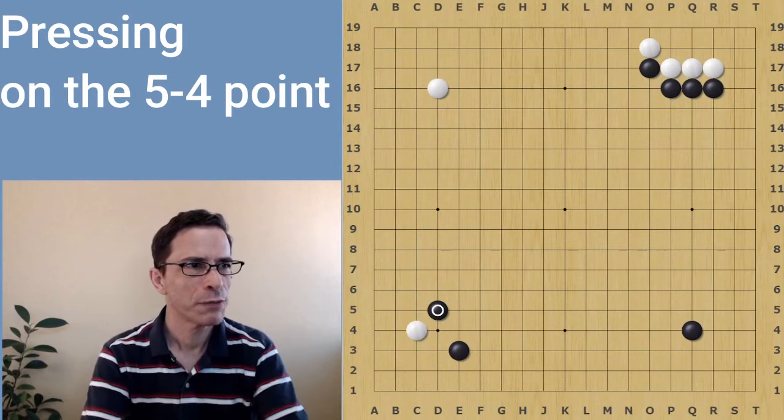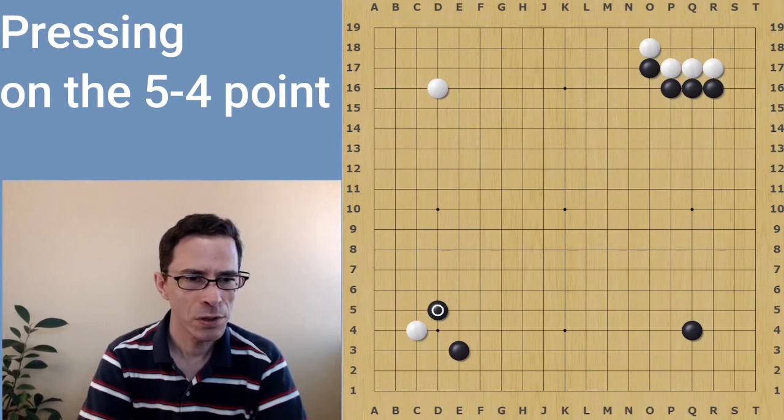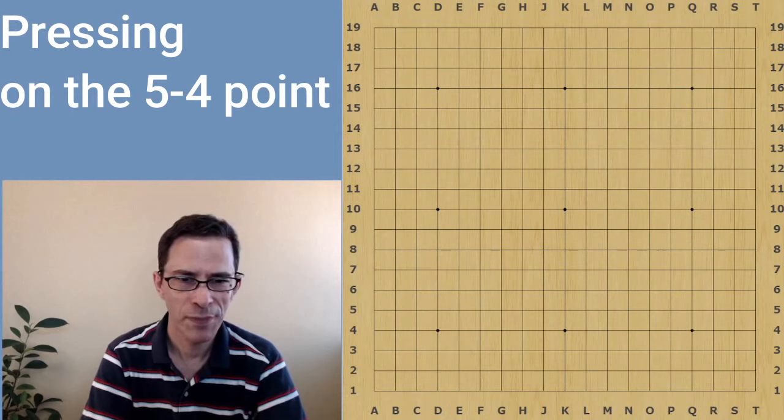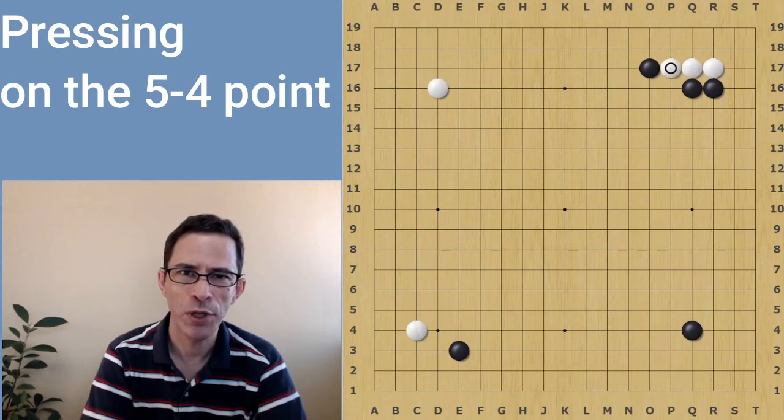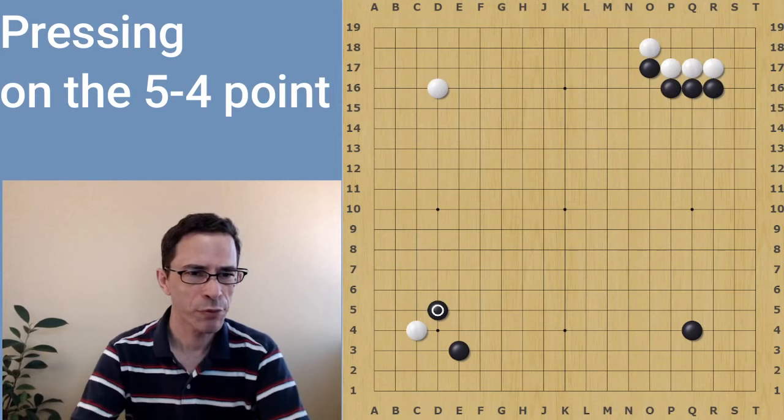So here I have a full board position. I'll show you the opening moves of this example game. Black has started with two star points and a kakari against white's 3-4 point, and white has dived into the 3-3 point. And now black presses here.